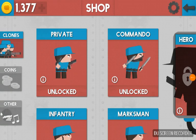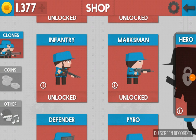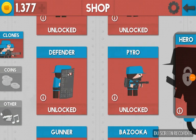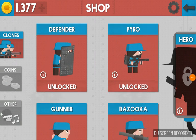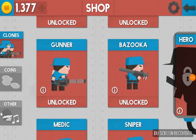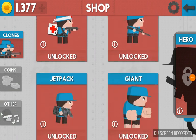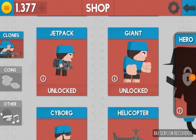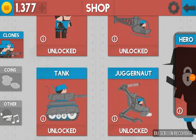Look, their names are all different — Private, Commando, Infantry (that's the same), Marksman, and I have these all unlocked. Defender, Pyro — I don't know why he's called that — Gunner, Bazooka, Medic, Sniper, Jetpack, Giant, Cyborg, Helicopter, Tank, and Jebberman — a hero!